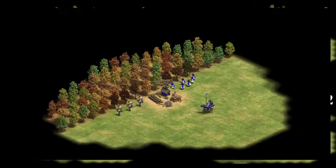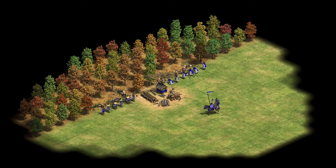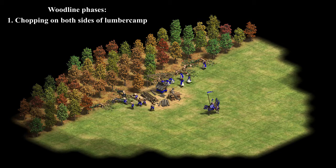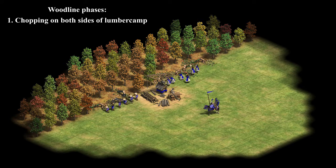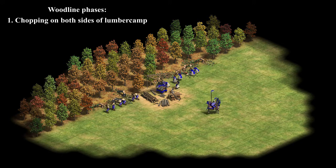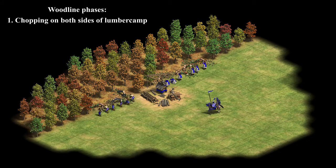After running this test, I discovered that in the process of consuming a wood line we can distinguish two efficiency phases. The first phase is the phase in which the lumber camp is directly adjacent to the wood line. The villagers are working on the left and right side of the lumber camp. Two villagers can work directly next to the lumber camp, one on each side, and don't have to walk. But when you have more villagers, the walking distance quickly becomes longer. During this phase, all but two villagers try to walk to and from the lumber camp over the same line, which results in a lot of bumping. Villagers sometimes walk all the way around the lumber camp to chop a tree on the other side. So although walking distance is generally rather short, the bumping and walking around makes for quite unstable efficiency. This phase lasts for about 8 minutes, regardless of the number of lumberjacks.